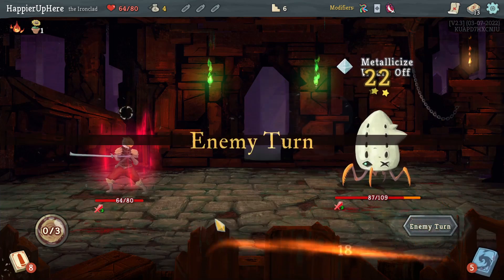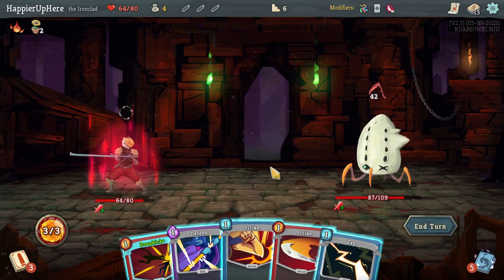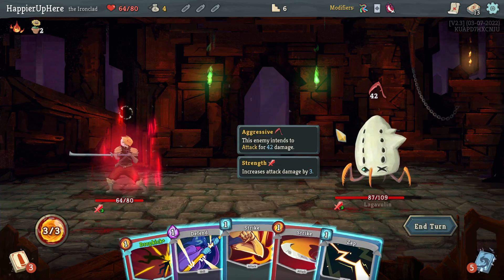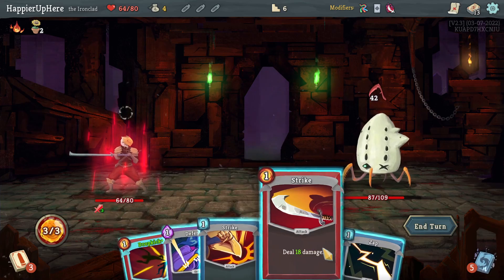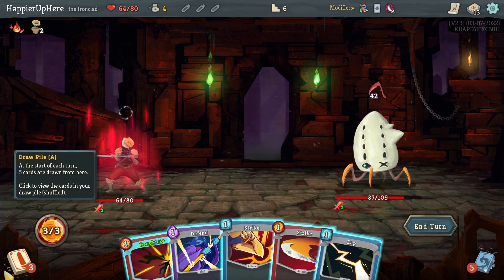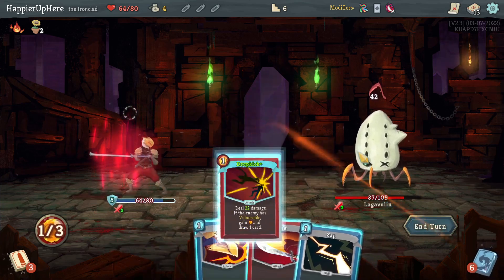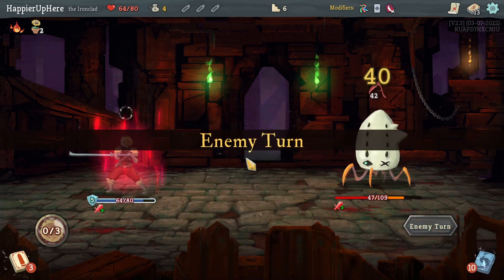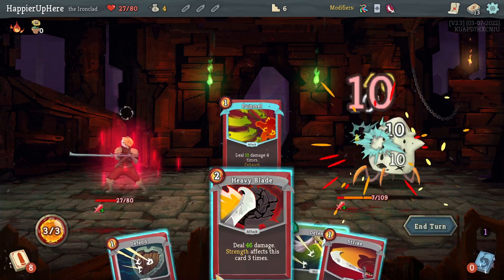Unfortunately that didn't happen. There's nothing I could have done. It was 40 + 58 — not even close. I needed the Pummel and just didn't get it. Let's defend a little — Dropkick and Strike. I'll take a lot of damage here. The Pummel would have been 40 damage and then Heavy Blade — I calculated correctly.